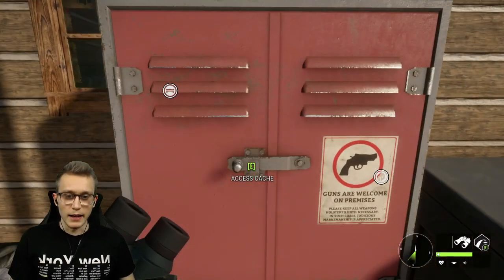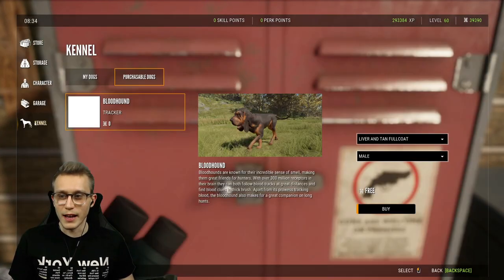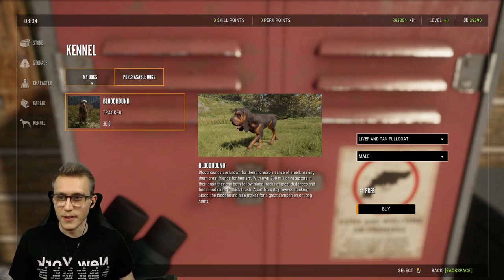With that being said, let's go in here and as you can see, we already have something new — the kennel. Now, I currently don't have any dogs, so our first dog is actually gonna be free, free of charge.